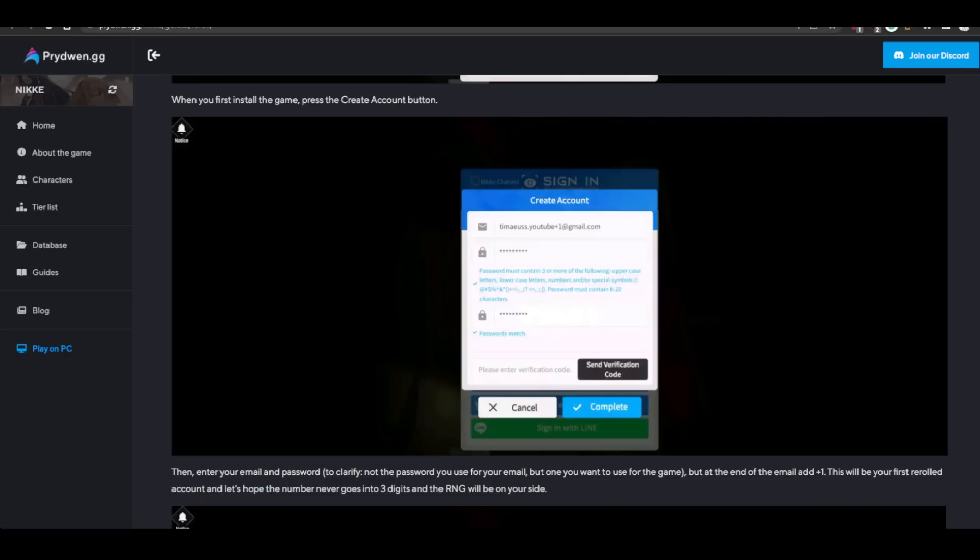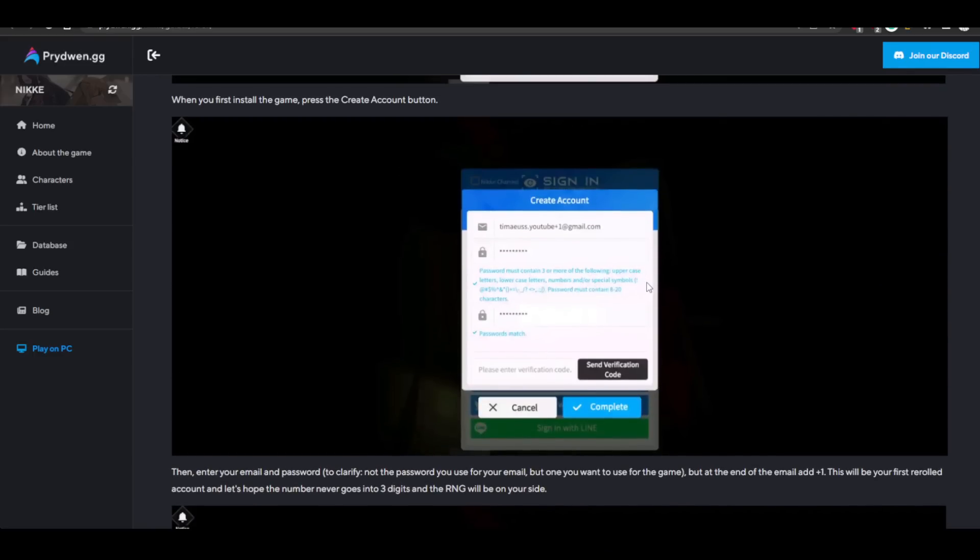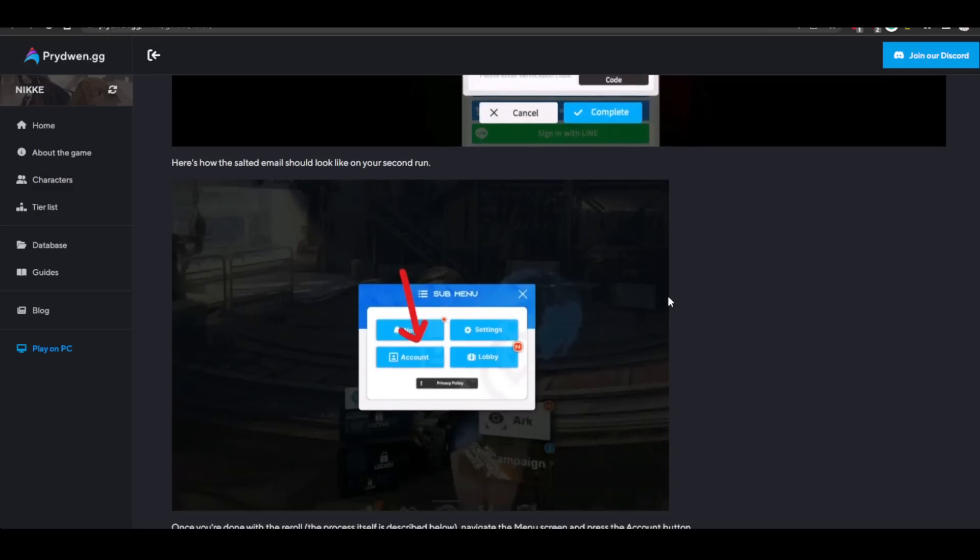So for example, let's say my email is tamise.youtube — I do a plus one at the end. This allows you to have multiple instances of emails that all go to the same inbox, so you can reuse it an unlimited amount of times. Enter that, go to send a verification code, and it's going to send you an email. Once you verify that, you're logged in.